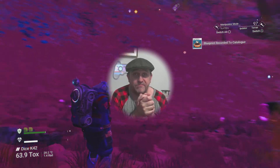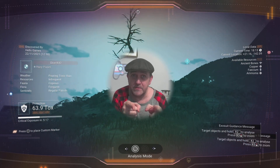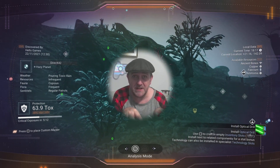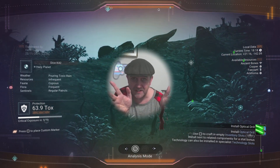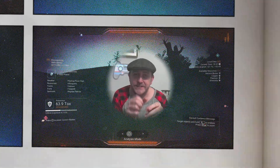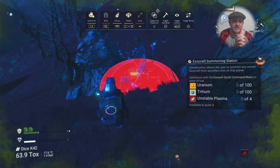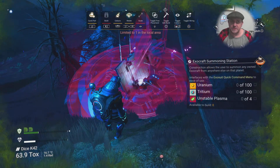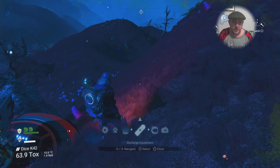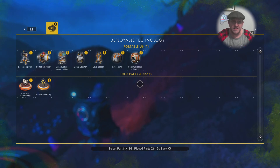I've got a load of base bits I'm not going to use. That little satellite dish though - I can plonk it down even though I don't need it, because I can just put it straight down, delete it, and get all the resources back. Let's stick that down and then delete it, because I need the resources more than I need the satellite dish right now.